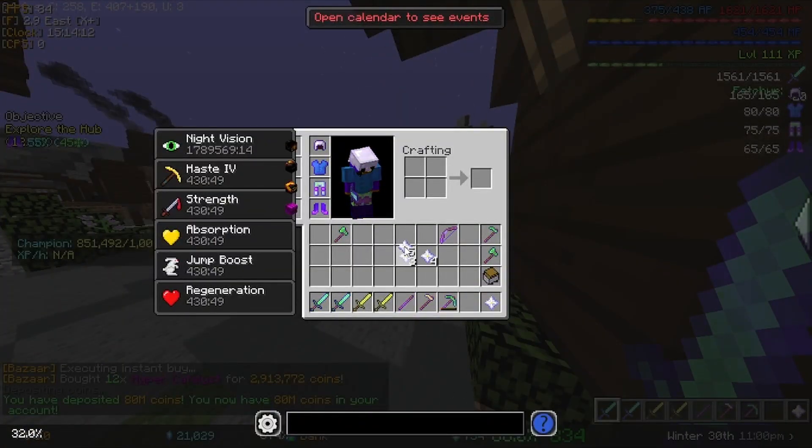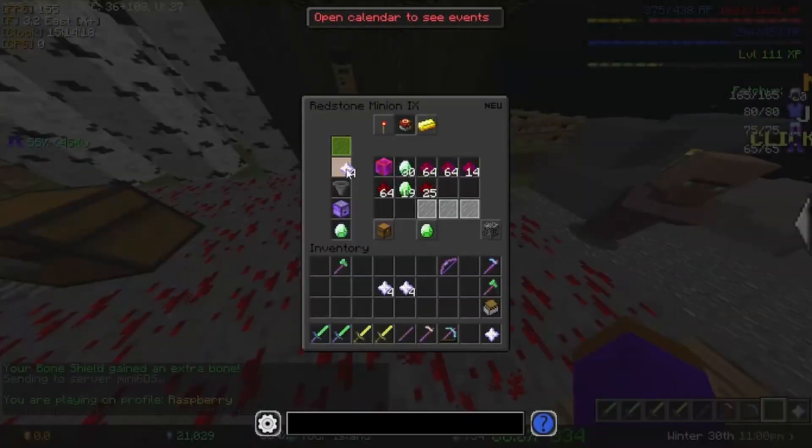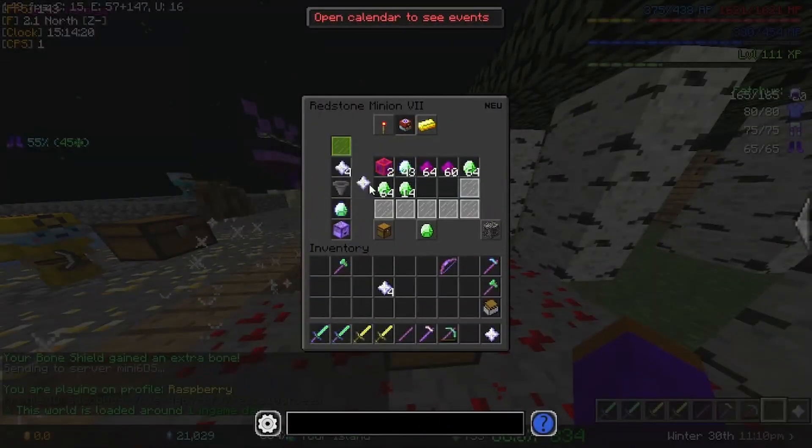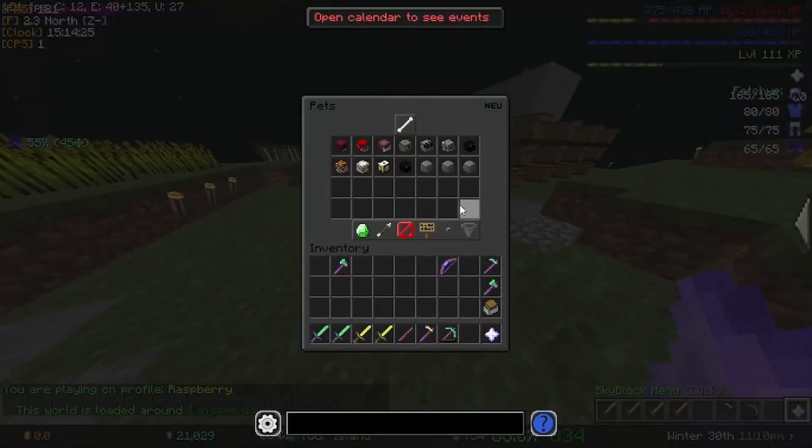We're just going to buy 12 Hyper Catalysts for now, so that we can have four in each minion. So yeah, 1, 2, 3, 4, 1, 2, 3, 4. And then we're just going to put them in there. This one gets four, this one already has one but we're going to add four anyway, and then this one gets four. So we're going to go ahead and collect.